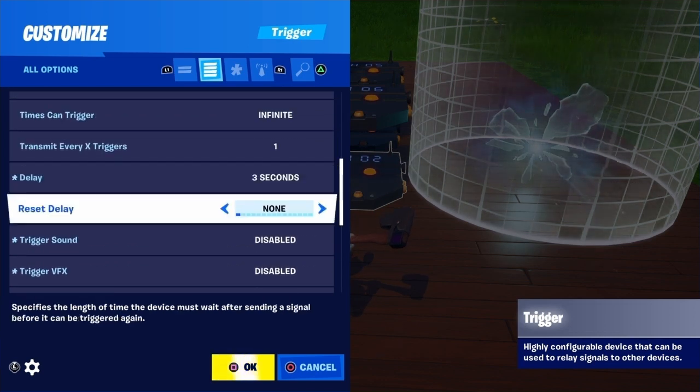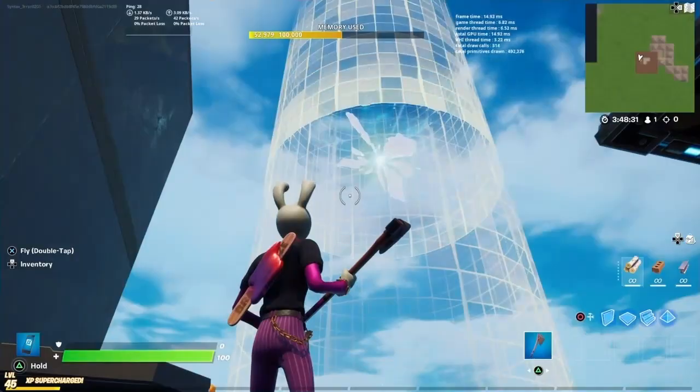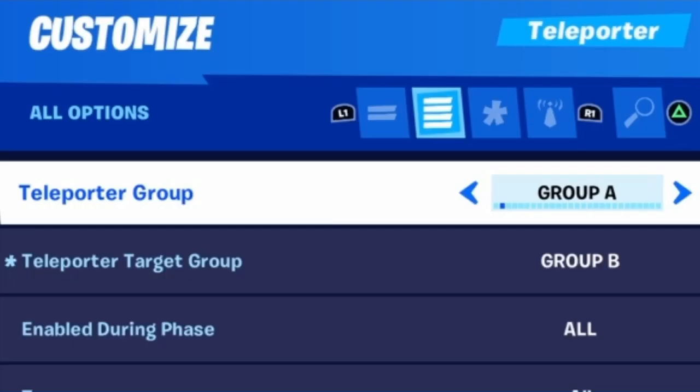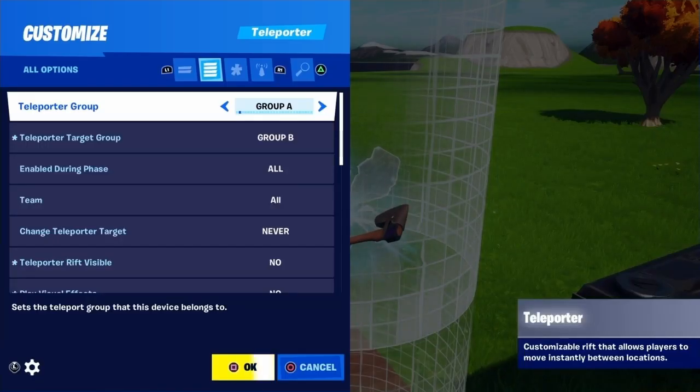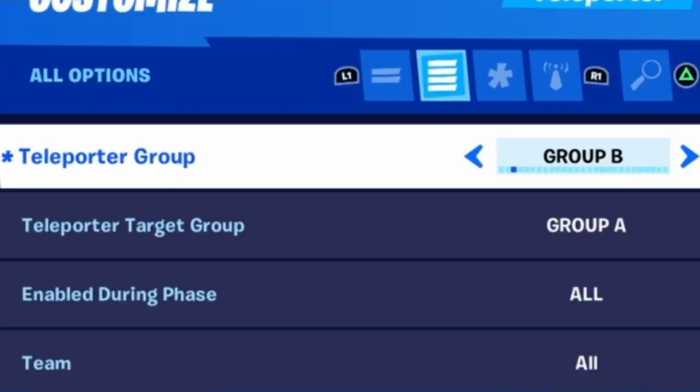So, once it's triggered from 1, 3 seconds later it will send a signal on 2, activating this teleporter, which then will teleport us this relative distance. With your second teleporter, you want to make sure you have it set up to teleporter group A, or whatever group matches said teleporter. And same thing for this one — it has teleporter target group B, and this is obviously teleporter group B.